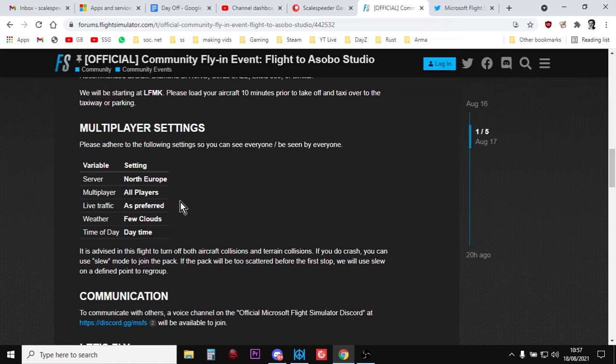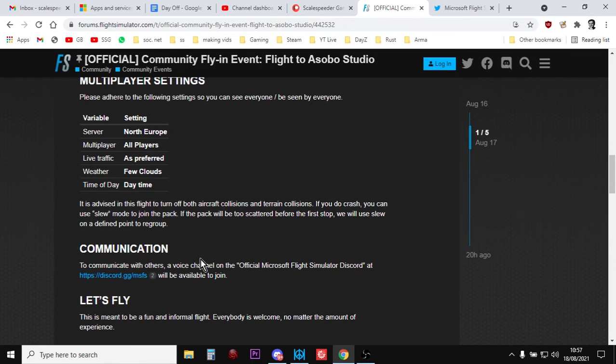The settings you need are: all players, live traffic as preferred, multiplayer, weather set to a few clouds, time of day set to daytime. And they're also saying to turn off aircraft collision and terrain collision.